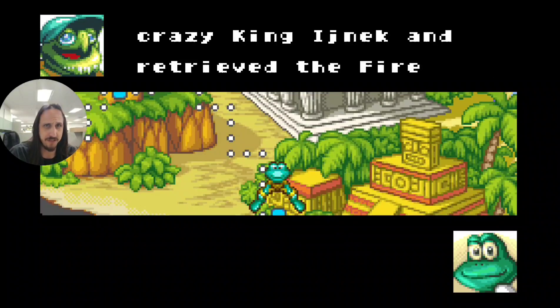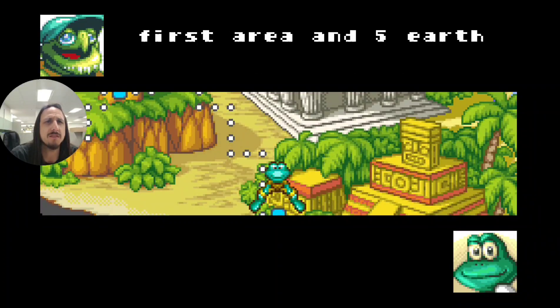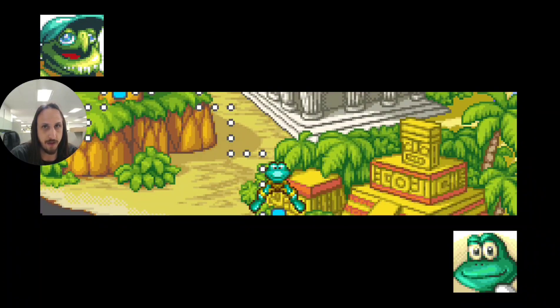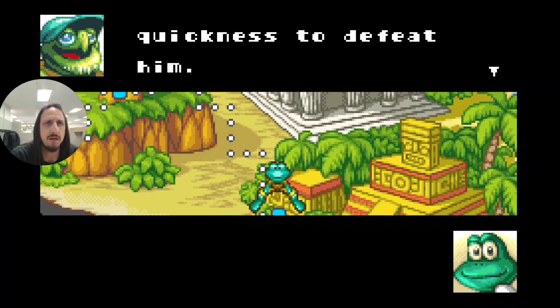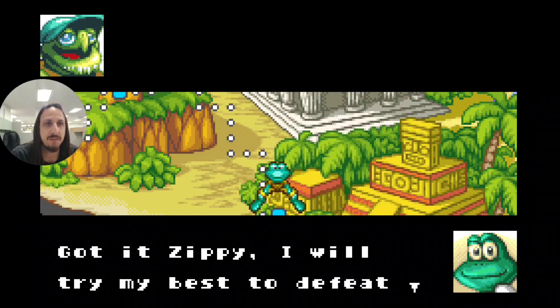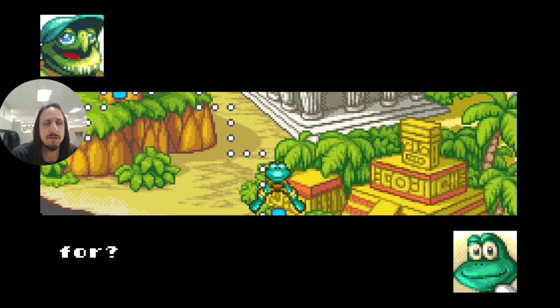It looks like we took care of that crazy king — I'm just gonna call him Crazy King Inkjet — and retrieved the fire element. Now I need to collect the earth icons from the ancient temple. And then we have a rattlesnake or two to deal with.